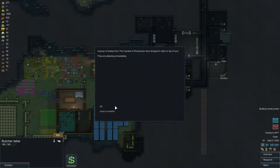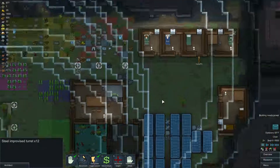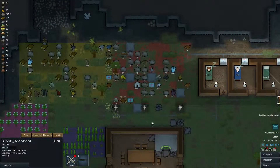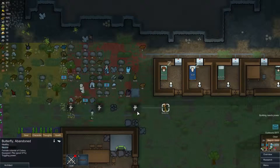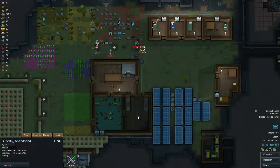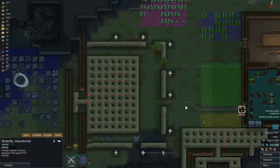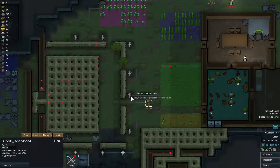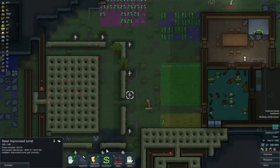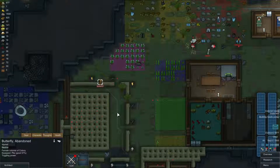A group of pirates from the Coyotes of Persecution have dropped in right on top of us — that is terrible because all our guns are turned off. The problem with these drop beacons is they drop right inside. Since Butterfly is close I'm going to have her toggle the turrets. Butterfly is in a terrible position — let's move her down and around. Her guns are getting destroyed — one is active now. She's in position to turn these on. She toggled the power, which should get some guns going on. We should be okay, although she did get injured in the process. This guy's about to get blown to hell — he's in shock.